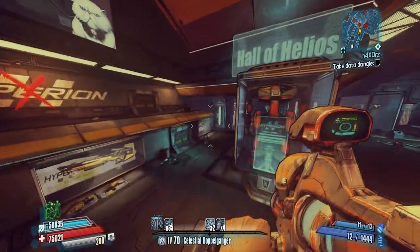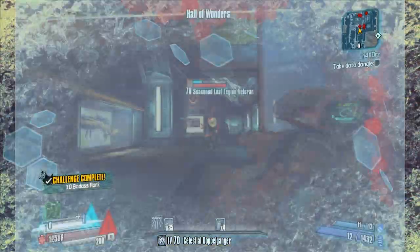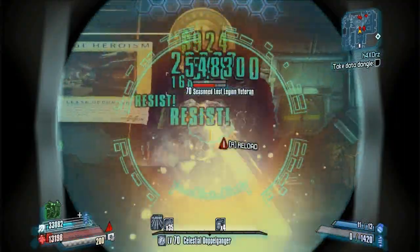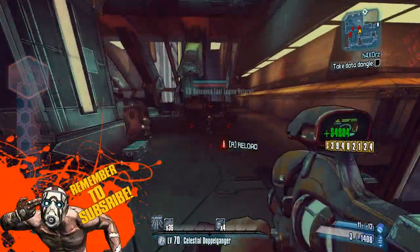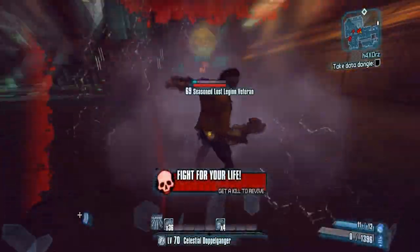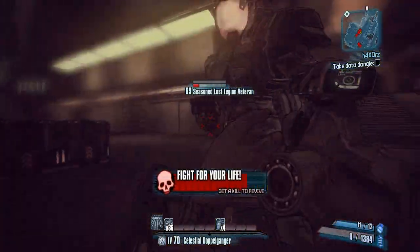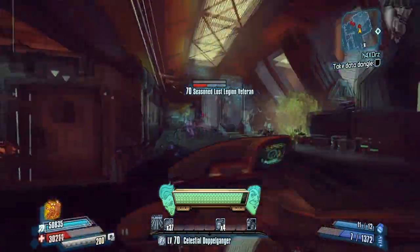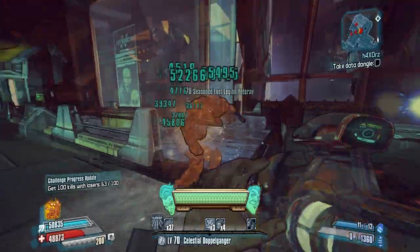This Legendary has a low magazine size. With other laser beam weapons in the game, when you're shooting for a very long time it will go uncontrollable — it will be shaking side to side. But because this Legendary has a low magazine size, it won't go uncontrollable. It also has a fast reload speed, which I prefer.